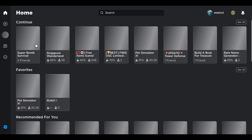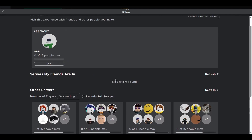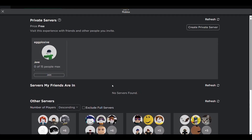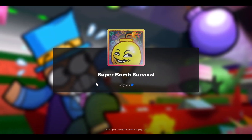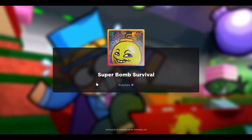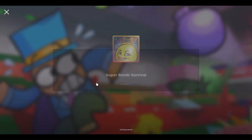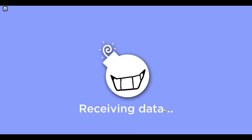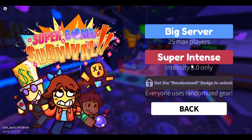Leave the game directly, go to Super Bomb Survival, click on Servers, join any game, and just wait for it to load. Alright, land. Now we click an extra mount, then we go to Super Intense.